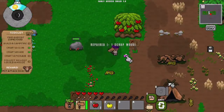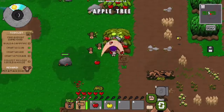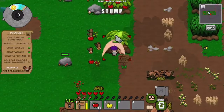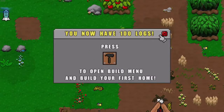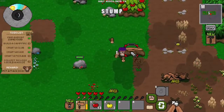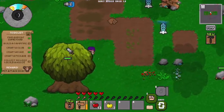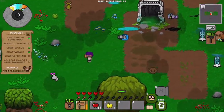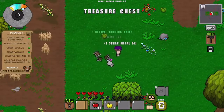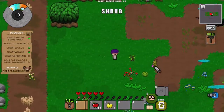I got scrap wood again so I can repair my axe. Before the next night comes I still need to find a place to build. I now have 100 logs — super cool! I have to look around for a good spot. A pig creature charges at me — get away! I think this is a nice place to build my house.